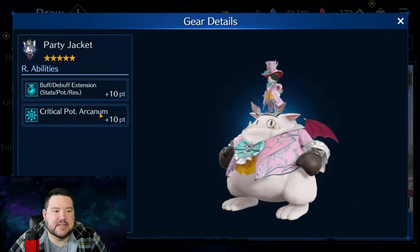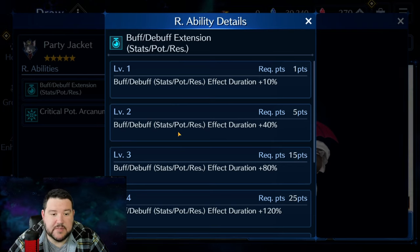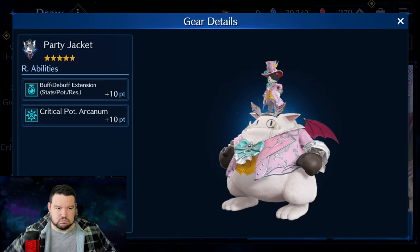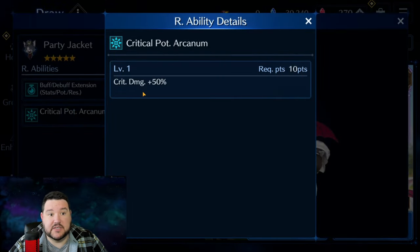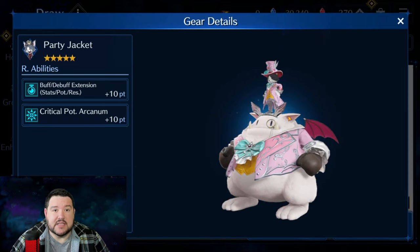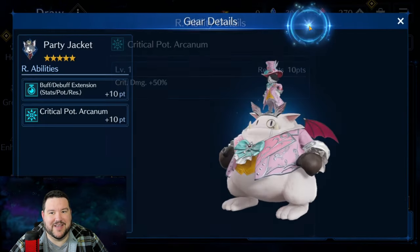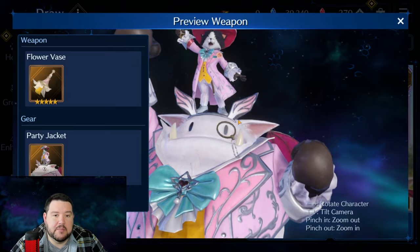As far as the costume's ability — Party Jacket — the buff and debuff extension is amazing for him, and I think it's kind of a no-brainer. It gives him a 40% buff to buff and debuff duration, and if you stack that with one weapon you can easily get to 80%, maybe even 120%. On top of that you get Critical Potency Arcanum, which does plus 50% to crit damage. He's got around four out of ten weapons with at least a 20% crit chance, and one with a 30% crit chance with three times damage — so that's 350%, which is huge.